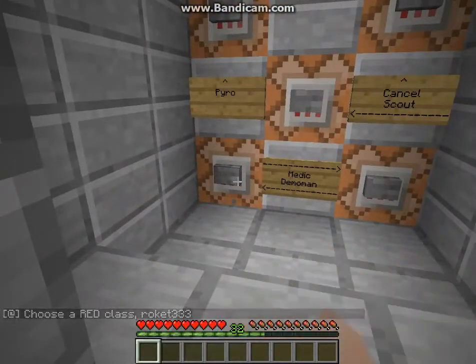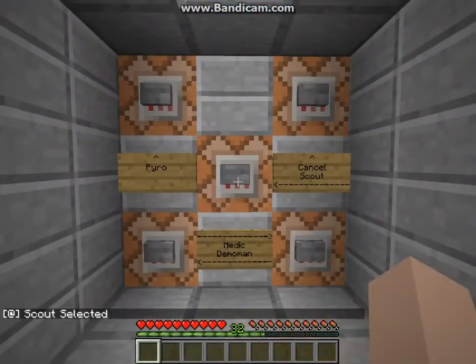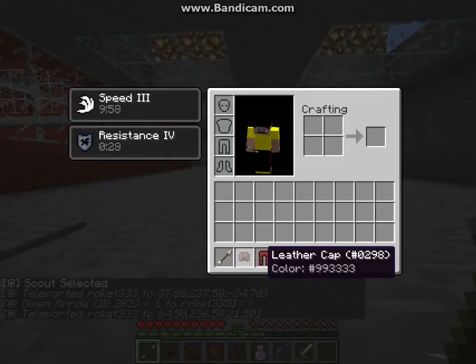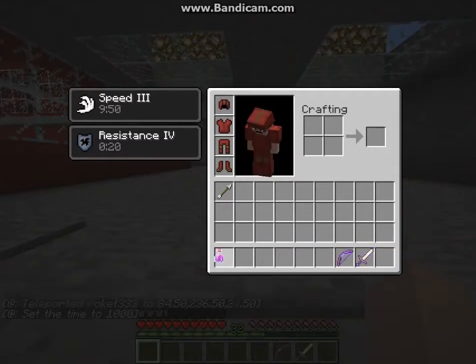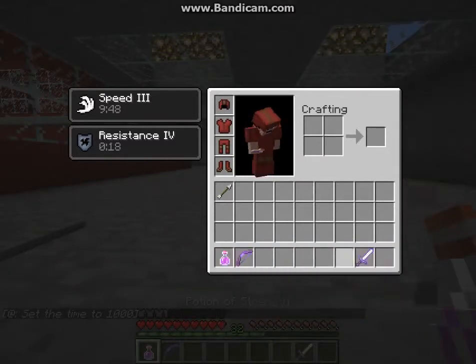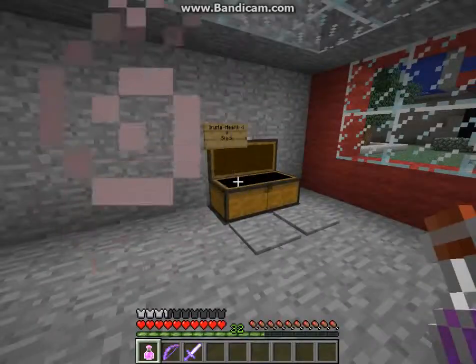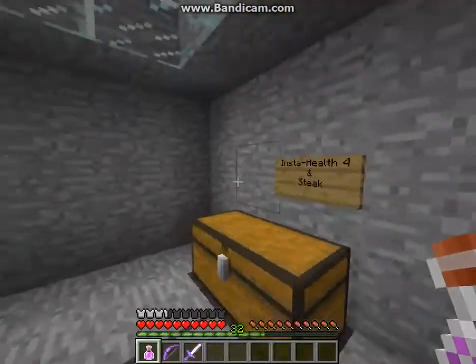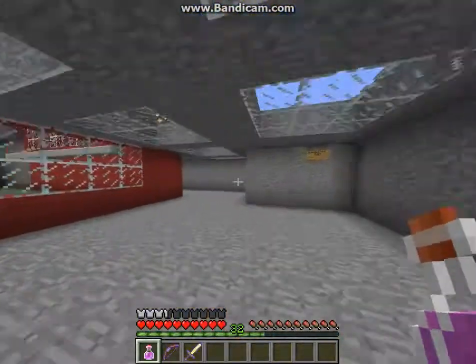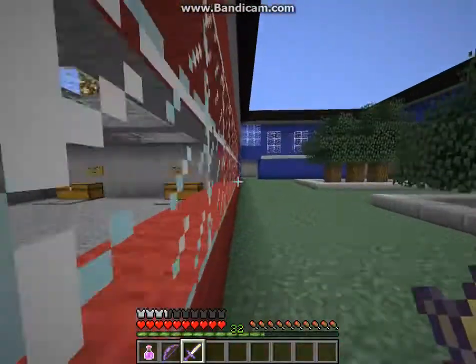Since it's actually dark enough in there at night to spawn mobs, there's a difficulty button. You're in Adventure Mode. Just for the heck of it, I'm gonna be Scout. It's gonna spawn me with Resistance 4 for 30 seconds and Speed 3 for 10 minutes. There's nothing in these chests, but underneath is Instant Health 4 and Stakes. Scout is amazingly fast — Speed 3.